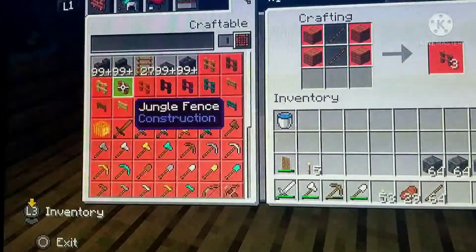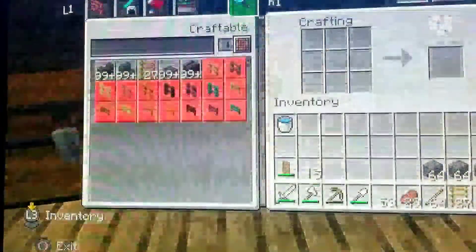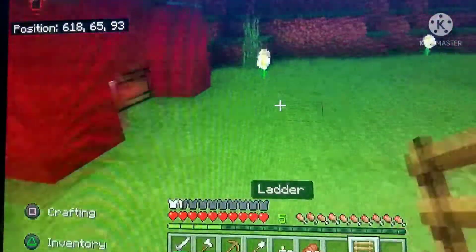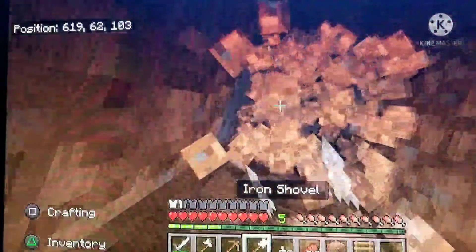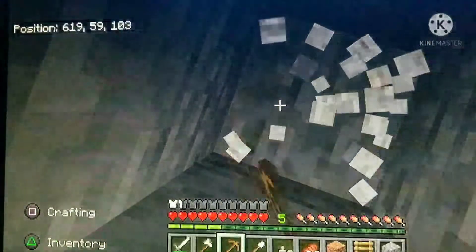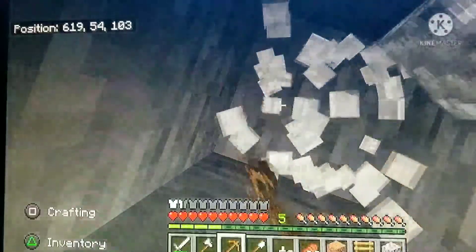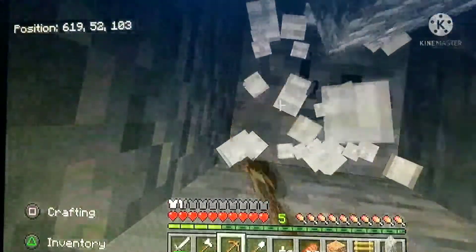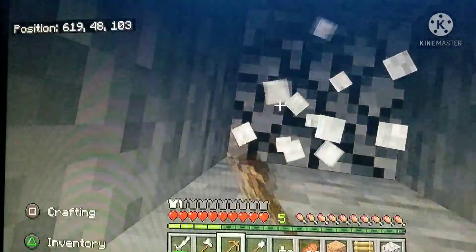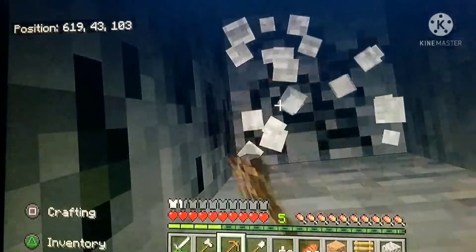Anyways, let's start doing this space. I need ladders and we're gonna make the entrance right here, and just dig down to Y level 40. That's where our base is gonna be — we'll have a storage room, an enchantment room, and all the things you need, probably even villagers.